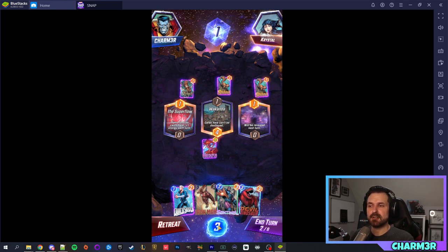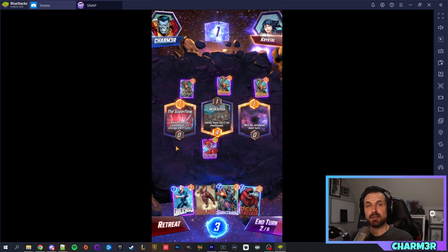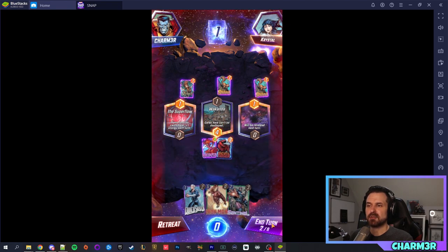Traditionally in this game you start at one energy per turn and it goes up by one all the way through six. However, I've got extra energy now because of this location — it says if you have no cards here, you get plus one energy each turn. So I want to avoid playing there until the end of the game. A new location revealed: Wakanda, where cards here can't be destroyed.